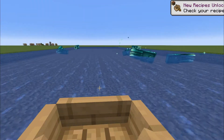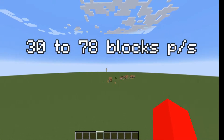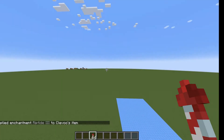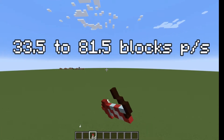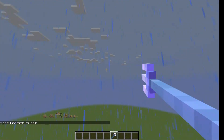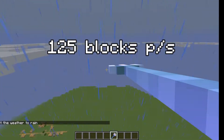Nobody cares about a boat on water. The elytra can go from 30 to 78 blocks per second, but with continuous firework boosts it can go from 33.5 to 81.5 blocks per second. And with a riptide trident, it can go from 125 blocks per second.